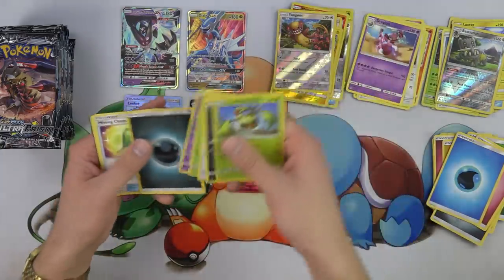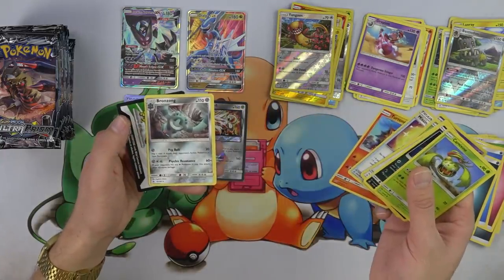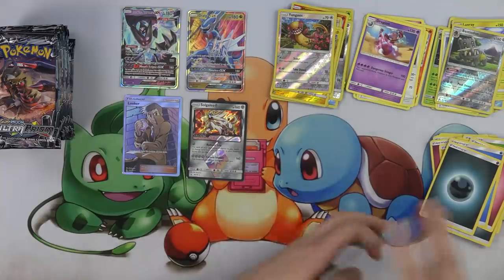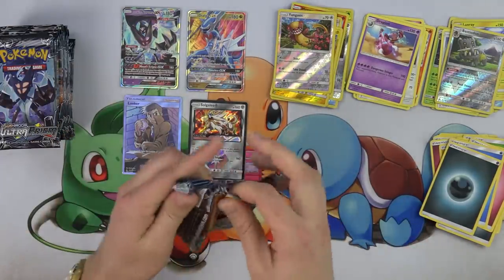We got the holo, common, uncommon, the energy, Torkoal, love Torkoal, and Bronzong. On to the next one — goofy Giratina chicken-head Giratina pack. We got Murkrow. I feel like that's the first Murkrow I've seen, but maybe not.